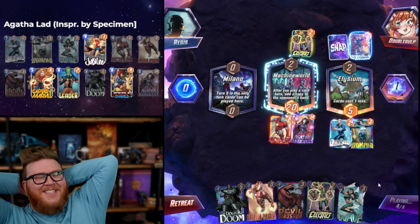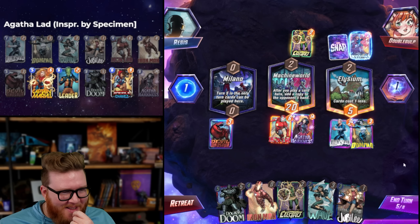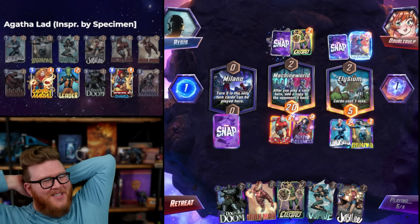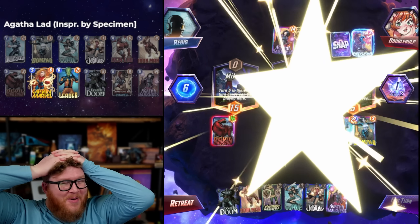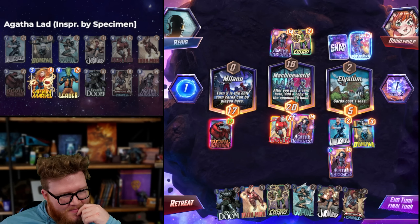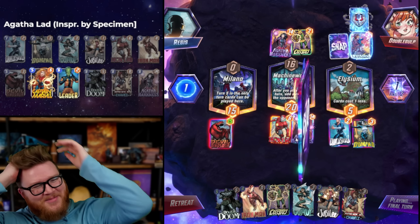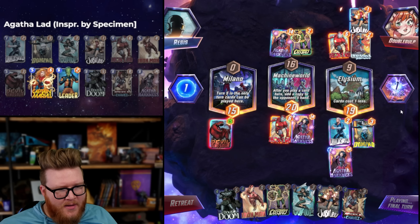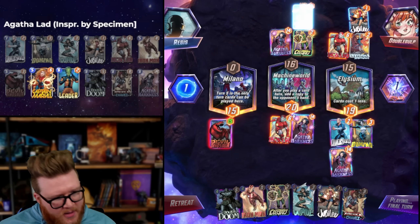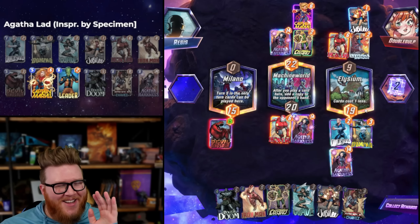Oh my god, that's amazing — they have Agatha in hand, Agatha controlling their plays. She didn't even play to Milano, that's great. Oh, but they — no, she's fine. She played out immediately, gave it back to me. Agatha's a genius, she loves playing the machine world. Iron Lad into Wave again. That's a fun game — the triple Agatha game. You don't see three Agathas in a game of Marvel Snap very often.